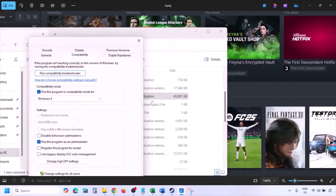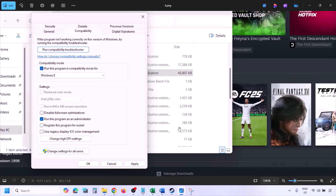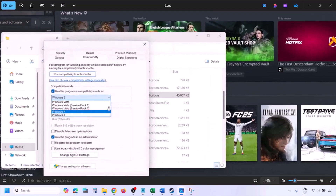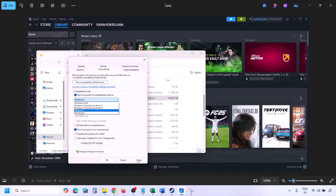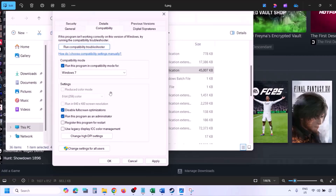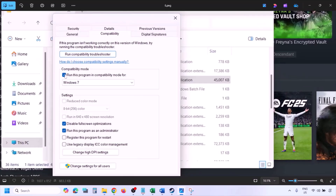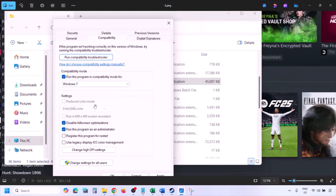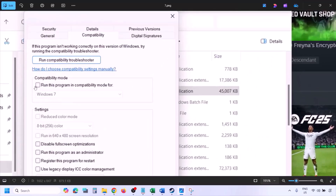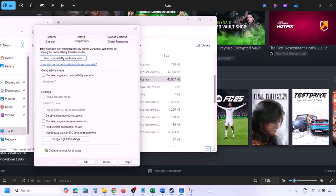If still not working, check the compatibility mode box and select Windows 8 from the drop-down, hit Apply and OK, then launch and check. If still not working, try selecting Windows 7, apply, and check. Also try checking Disable fullscreen optimization, then hit Apply, OK, and launch the game. If none of these help, uncheck all the boxes, hit Apply, OK, and follow the next step.